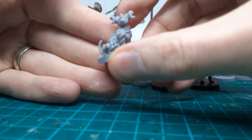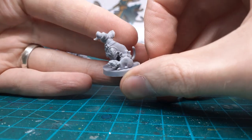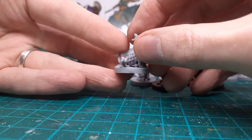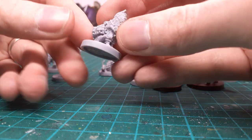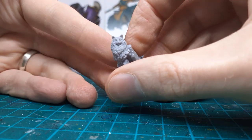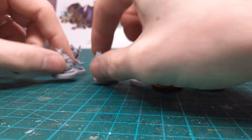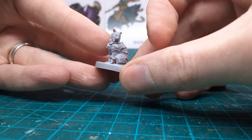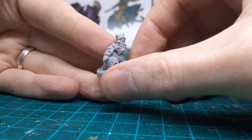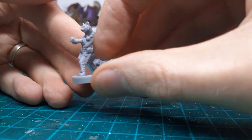This one is a necromancer with two rats — I think he could be a Kickstarter exclusive, though I could be wrong. And this one is a bard because it's got a harp. Really, that's a nice crisp detail — awesome. Pity about the one or two mold lines, but it could be a lot worse. This one looks like a knight or paladin, pretty heavily armored with a little sword on the back.